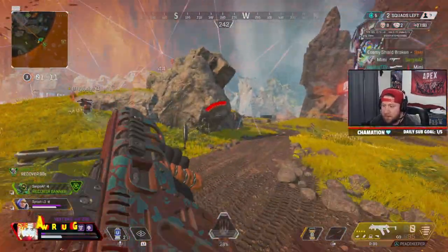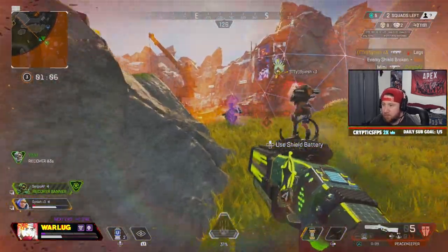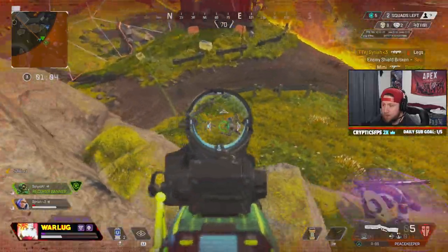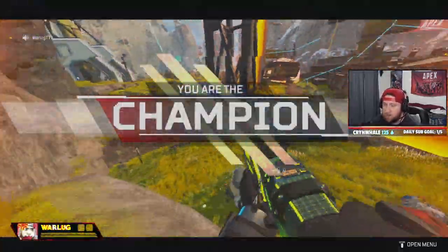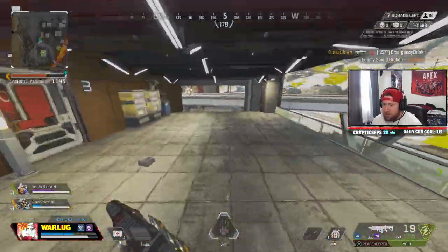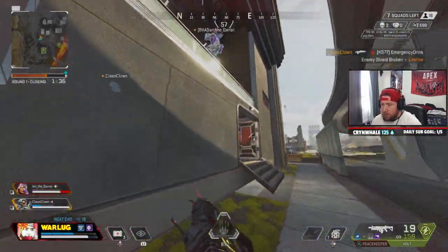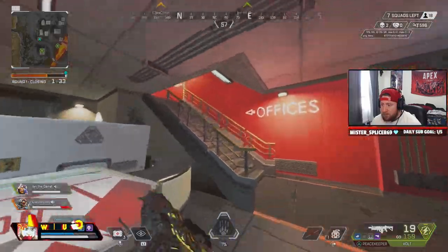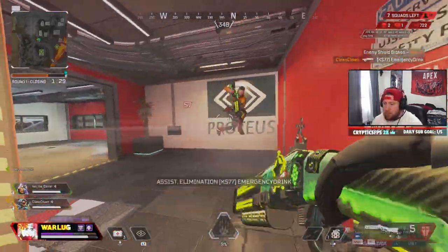One of the reasons Bloodhound is one of the best characters in the game is because he's very easy to use — you don't have any complicated tasks. All you have to do is scan and pop the ultimate, then fight as normal. But knowing when to optimize your scans and not just carelessly scanning away is what's going to make Bloodhound a great asset for your team.